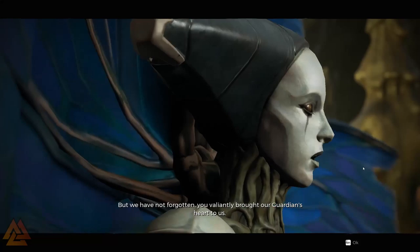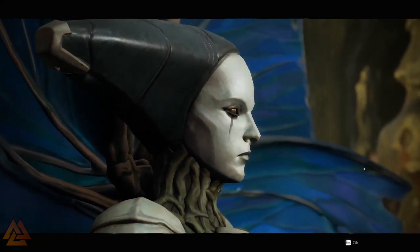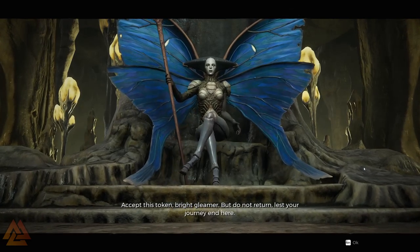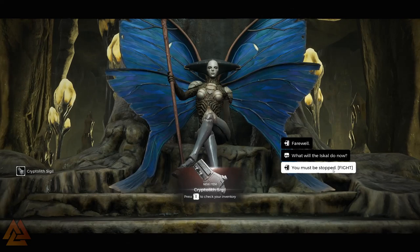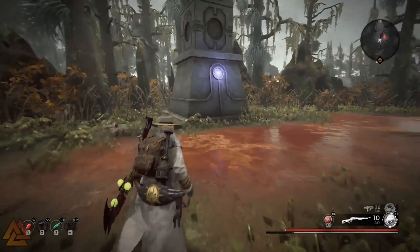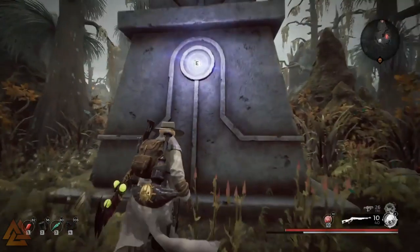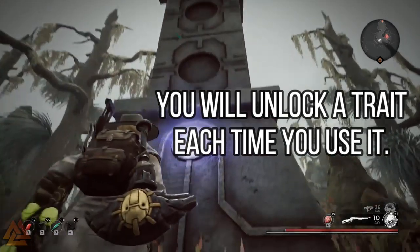You have to speak to her and she'll give you a Cryptolith Sigil. This Cryptolith Sigil will sit with you — you'll have it the entire time. It doesn't reset when you exit adventure mode or anything like that. And this is used to unlock the Cryptolith on any of the worlds. The Cryptolith is like this big giant stone tower with glowing discs on the front.